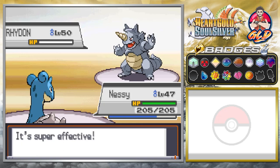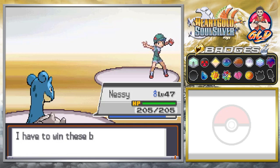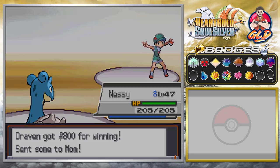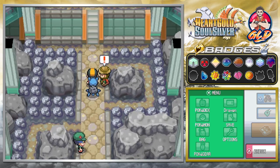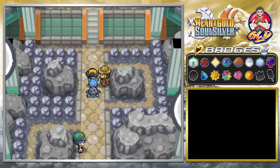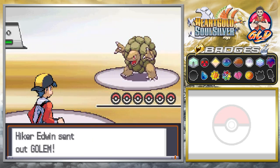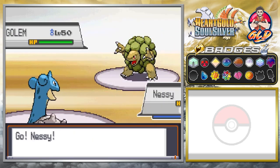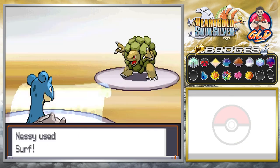We paid a little visit back to Blackthorn City to switch up moves because we needed something better. Then I realized you don't actually need the Magnet Train to get to Johto — all you need to do is fly to Victory Road and fly back. Not the smartest, but you know what I mean. Here we are taking on Golem — Surf attack!